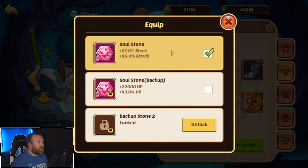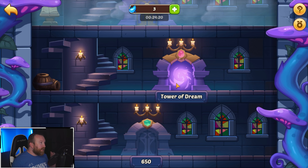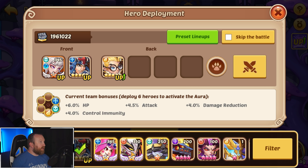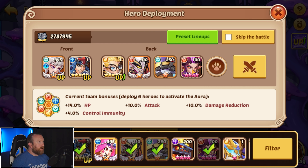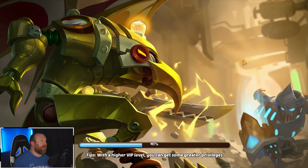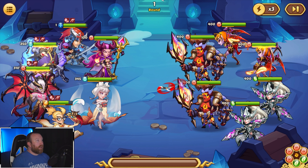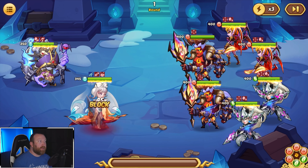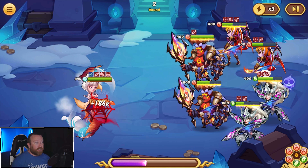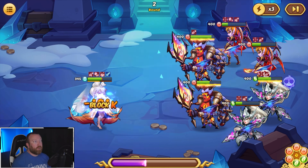Wait, why am I in depth five? That totally glitched out — that was totally a glitch because I was on depth five or six on my main account, which is just really strange. Let's get Eloise set back up in her offensive setup because honestly I kind of prefer her in the offensive setup. We'll go back to the block attack stone.